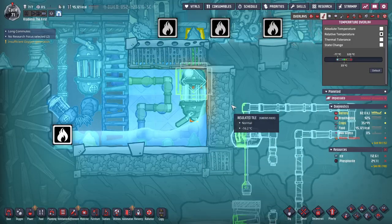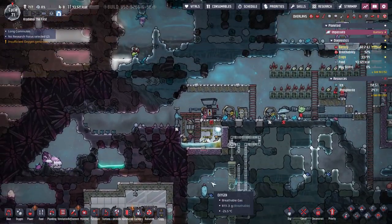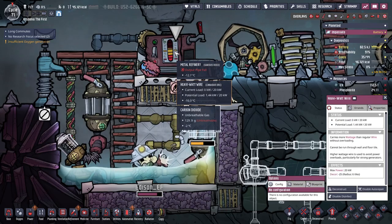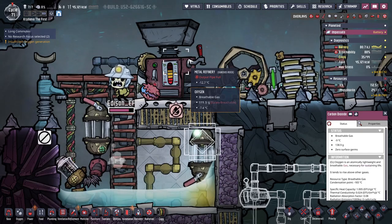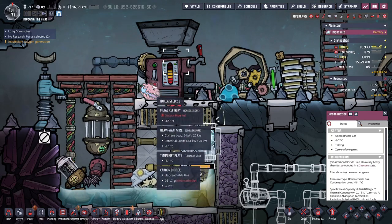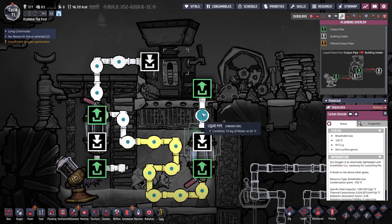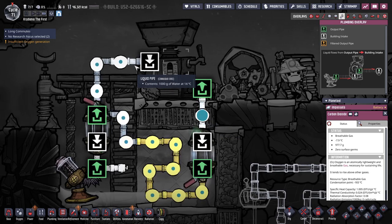Now the problem is that this whole thing is going to get too warm over time — which is what this is all about. The output pipe is going to be full for a while, so it won't run constantly — that's fine. Still get our metal. And the temperature is 15 degrees — it's coming out at 60. It's finally cooling it off more than 30 degrees.